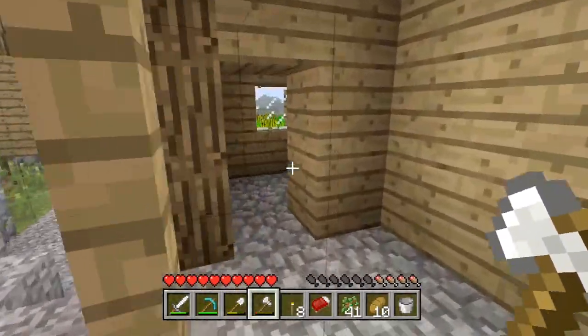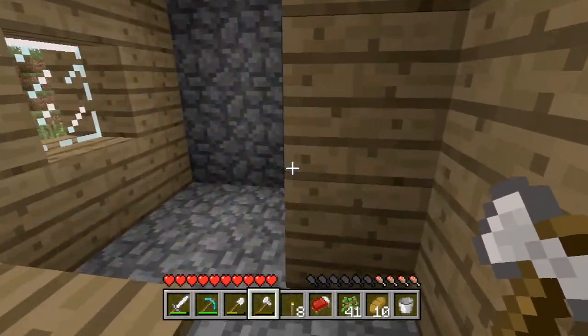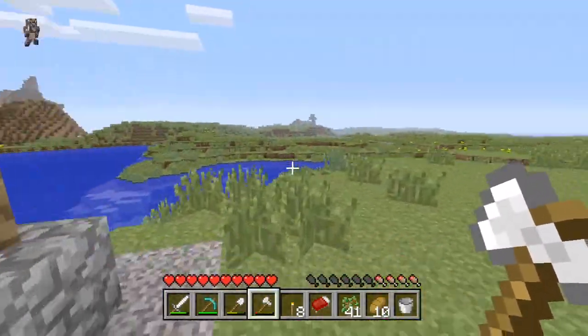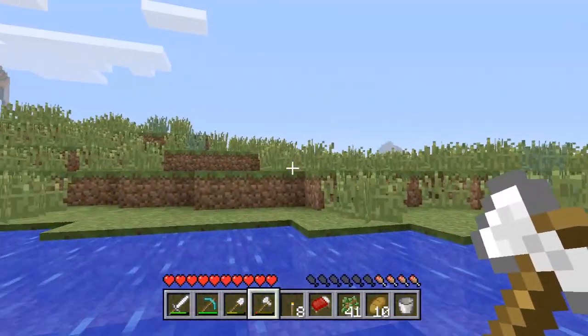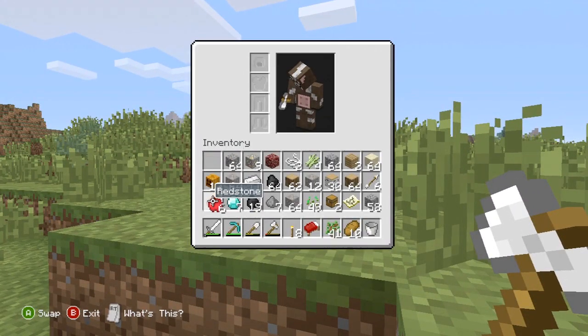Oh, this is the blacksmith place, isn't it. They're not going to have the chests yet, so they won't be able to generate in the next update in this village. Anyway, this is where the house is going to be. I'm not sure if you can see the cobblestone right now. I'm going to start building it this episode. Why am I hungry all of a sudden?